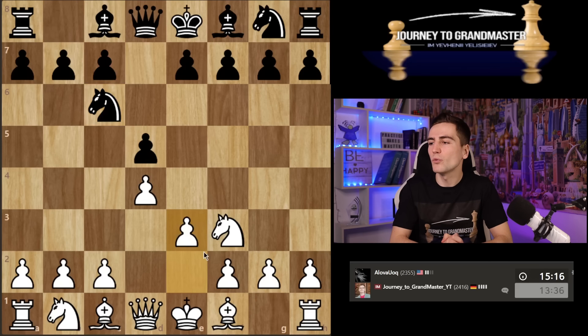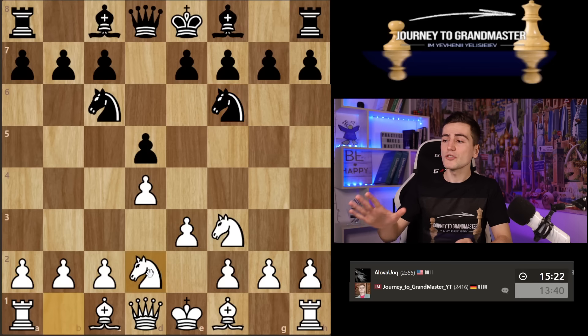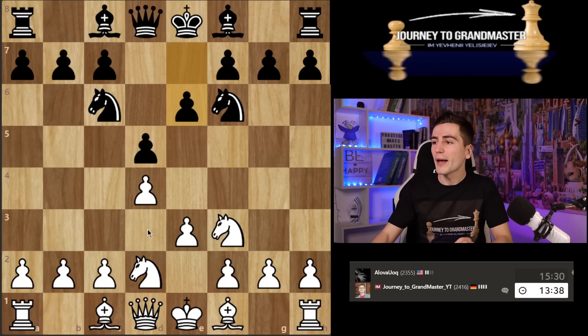I'm just gonna play e3 and see what my opponent is gonna do about it — whether he's gonna play bishop g4 immediately or start with knight f6. I'm gonna play the knight to d2 because that's a very flexible move. I'm waiting for my opponent to decide what he's gonna do about this bishop, whether he'll go to f5 or g4.